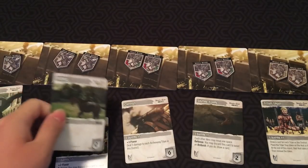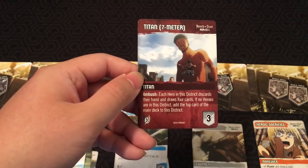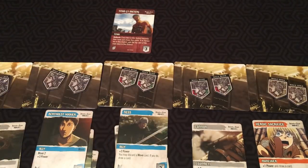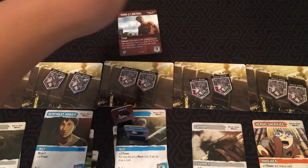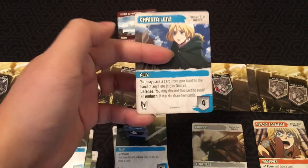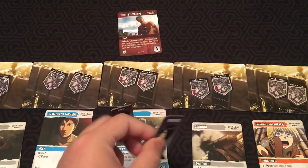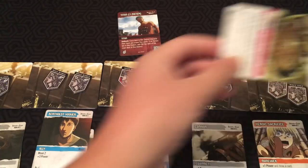Let's go over Titans. Here's a seven-meter Titan — Ambush: each hero in this district discards their hand and draws four cards. If no heroes are in this district, add the top card of the main deck to that district. If Mikasa and Eren were both in this district and this Titan appeared, it would ambush them. If Eren plays his Krista Lens card as defense — like in the DC deck building game, you can use a defense card to block an attack — he gets to draw two cards by discarding it. But Mikasa, if she didn't have a defense card, would have to discard her hand and draw four cards. If no heroes were there, we'd add the top card to the district.